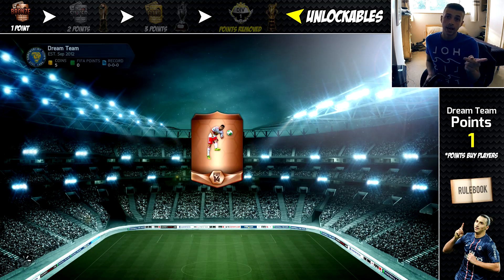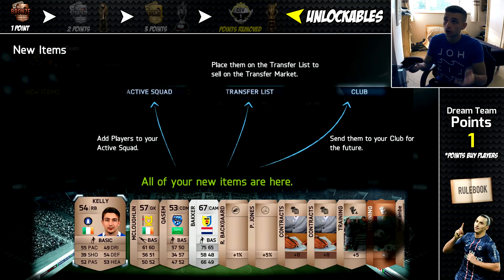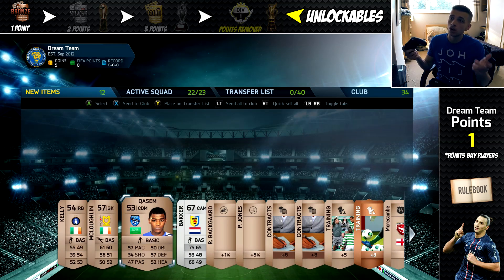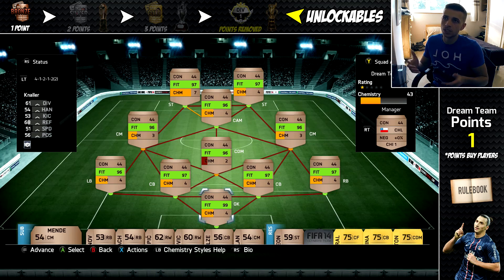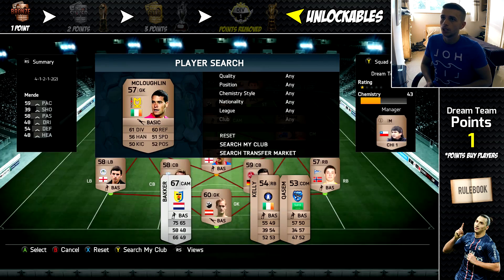We can buy two players at the end of next game if you understand that. Let's see what we get in our first bronze pack ever. We actually get a silver player which I can't use at the moment, but he may come in handy. We get Kelly, goalkeeper. I think all these players are unusable, but we do get some contracts and other stuff as well. It counted that match as non-existent, like we didn't play it. I think it was an EA server problem but it didn't screw me over, which is good. It has lowered my fitness though, which is a downside.